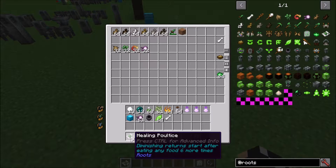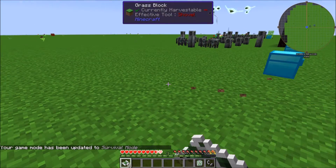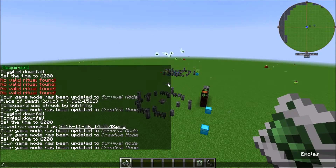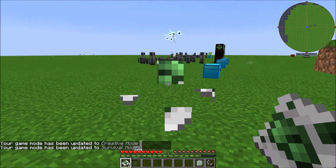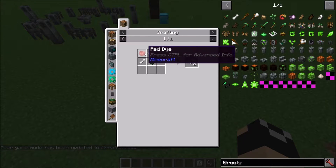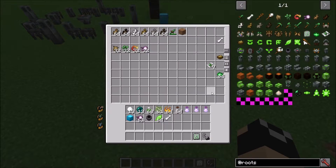The healing poultice works like this: if we go into survival mode and take a bit of damage, I can eat this poultice and it's going to heal a decent amount of hearts. It's a quick and easy healing item made with just some red dye, paper, and verdant sprig using your pestle. Growth powder is crafted from grass, seeds, and redstone with your mortar — four of those — so fairly cheap to craft.